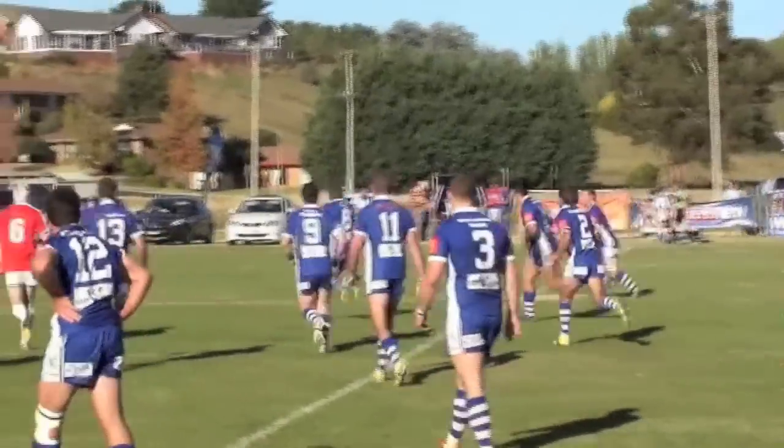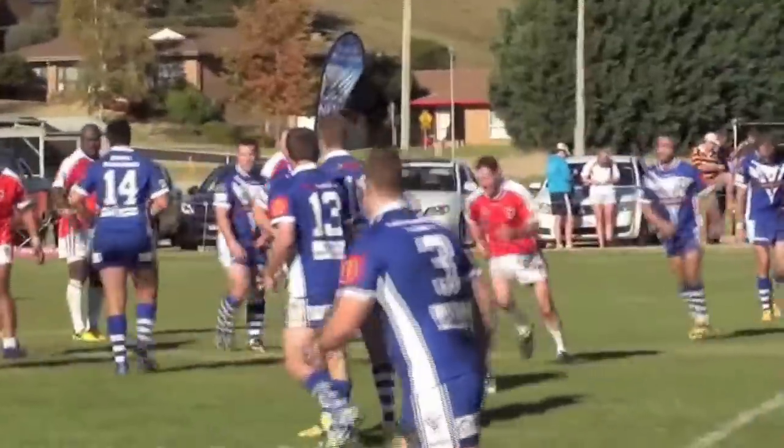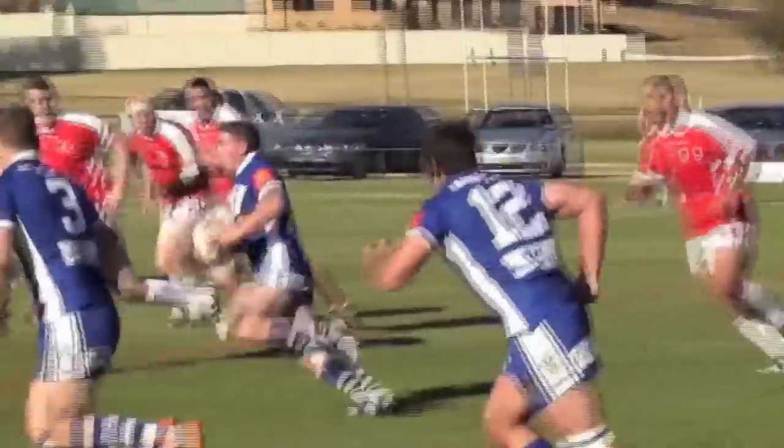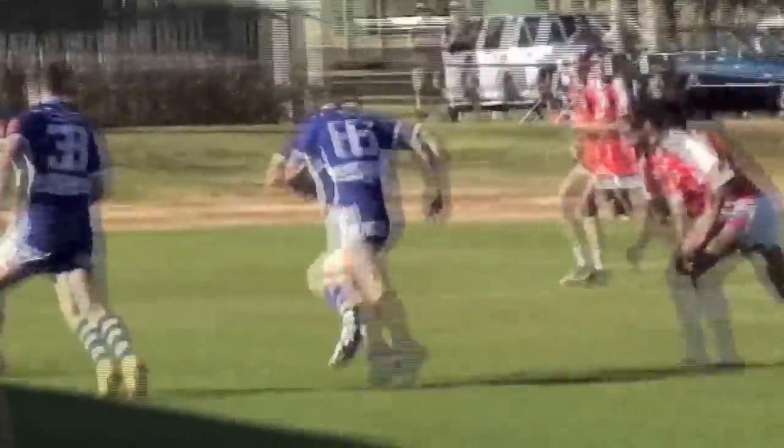Pats have got the ball midfield, Collet's out to Holman, Holman steps off his right foot, comes back to the left, down the 20-metre flank, here he goes, steps around another player, straight through that hole, fends off one, fends off another.